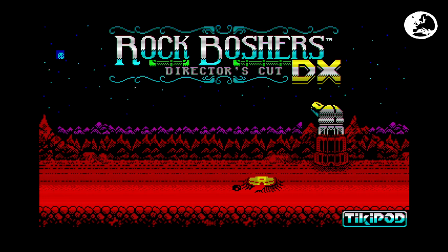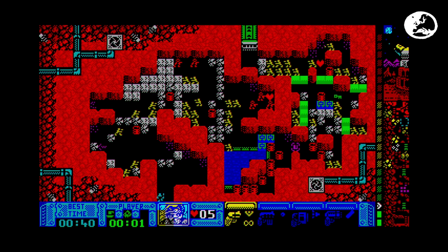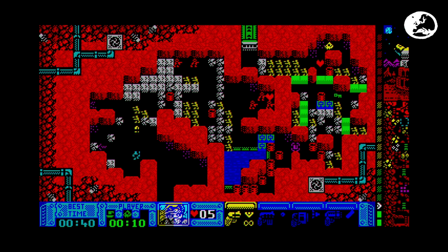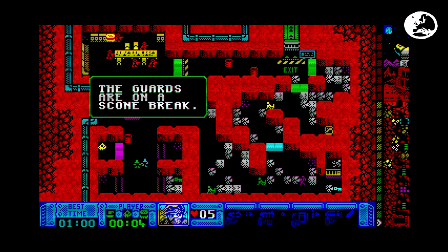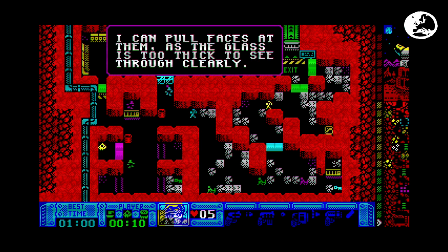The biggest love letter to Spectrum gaming on a modern system has to be Rock Boshi's DX for the PlayStation 4 and PlayStation Vita. It recreates the look and feel of 128k games almost perfectly, from the tiny pixelated sprites down to the music and sound effects. In fact the only thing it doesn't replicate well is the Speccy colour clash. The core game is a basic top-down twin-stick shooter with some puzzle elements, but it's elevated above mediocre thanks in part to the typically British humour — your character, a young Queen Victoria, has to collect jammy scones, tea, and cheddar as she tries to escape from a Martian mine.